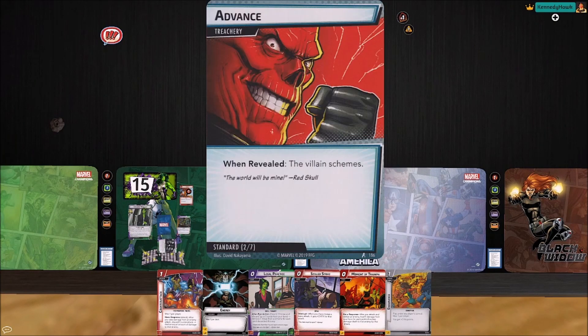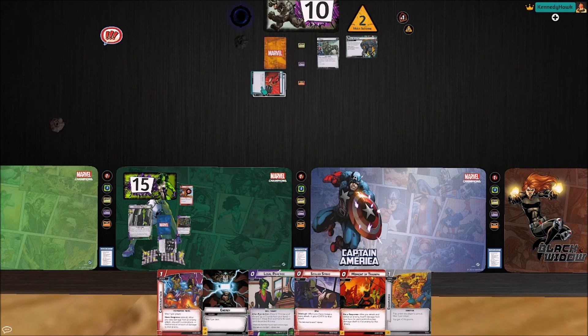Rhino is going to get a threat. He's going to scheme for one plus an Advance — good thing to see early in the game. We get one encounter card which is a Master Plan, so we are going to find a new side scheme. There we go — with two threat on it. Good thing I have a thing that lets me get rid of that... oh, I have no mental resources. That's a bummer.